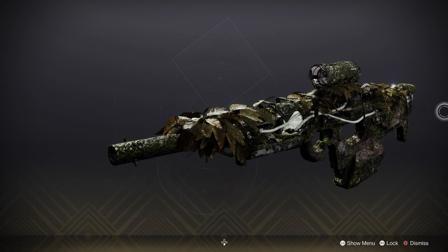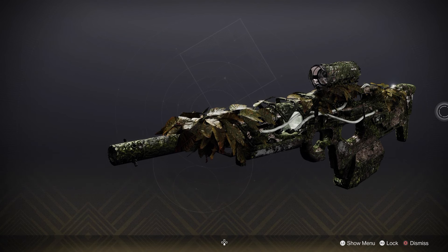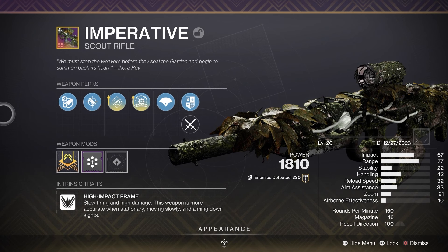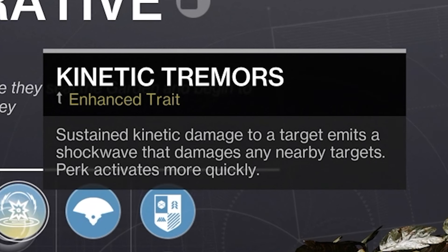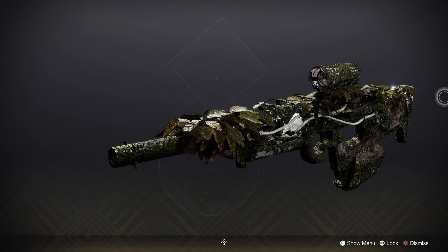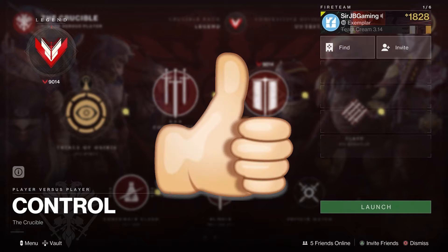It's craftable this season — Season of the Wish. It's another season in Destiny where you can have a busted crafted weapon. It's a reprised weapon from a previous season and it's pretty freaking good. Since you're able to craft it, I've already got the good perks: Rapid Hit — every rapid precision hit increases stability and reload speed — and Kinetic Trimmers, which sustains kinetic damage to a target and emits a shockwave that damages nearby targets. That's really good for control. I believe this is one of the most underrated scout rifles, so we're hopping into Control to show you how amazing and deadly this gun is.